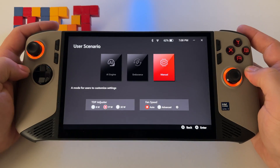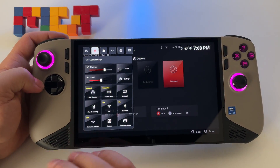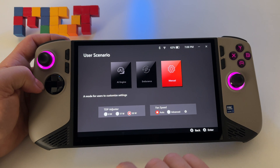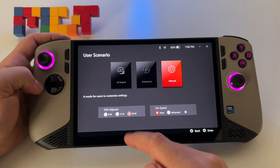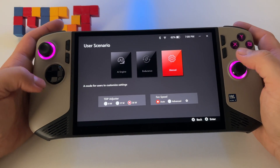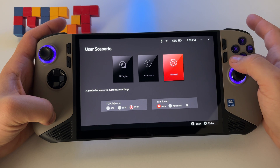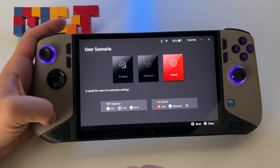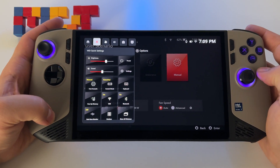If the TDP is set to 17 watts in MSI Center, then when you have Manual mode selected you'll have 17 watts. If you want the best experience and graphics and battery isn't a problem, choose 30 watts — in general you will extract about 45% of the battery for the total device, so up to about 1 hour 40 minutes in AAA games. Choose 17 watts for great battery life — it depends on you.